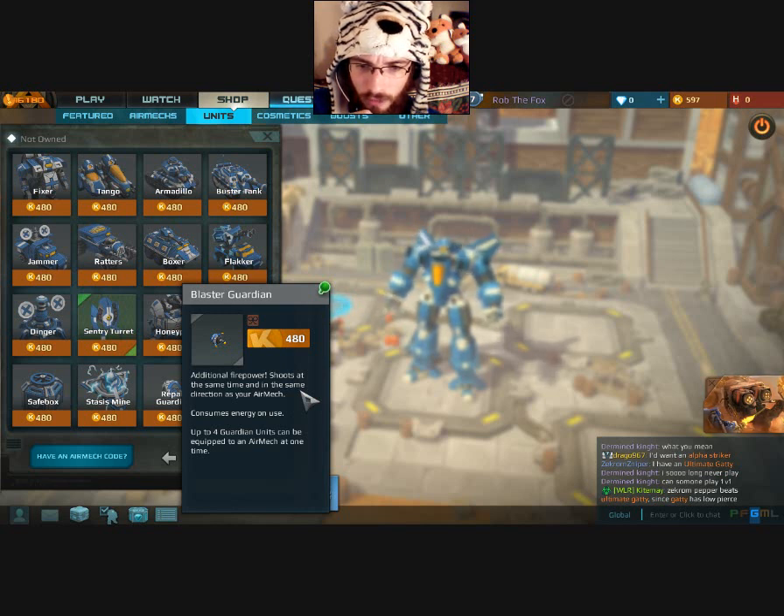Blaster Guardian — additional firepower, shoots at the same time and in the same direction as your air mech, consumes energy. Up to four guardian units can be equipped to an air mech — one to four. You should be only three. Well, you got another thingy — yay for thingies.